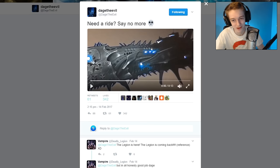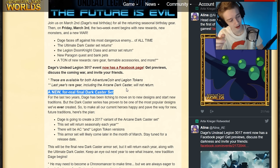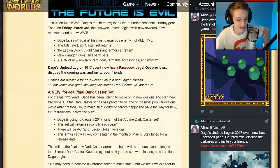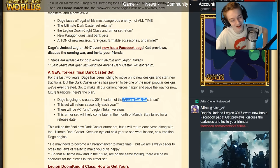So we have some more information on the final dark caster set. Two years ago they said it was the last dark caster, then last year they said okay it's definitely the last dark caster, and this year they're saying definitely the last dark caster. I don't know if I believe them — probably next year we'll get another one. But it does say 'for real, for reals' so it might actually be it. It's going to be a variant on the arcane dark caster set.